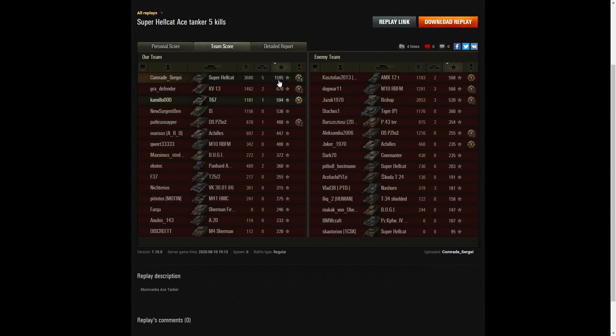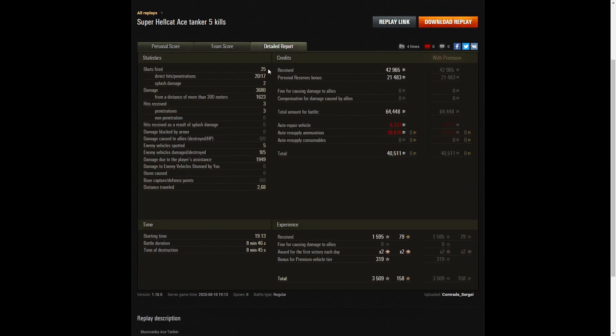That's a good Ace Tanker — nearly 1,600 experience points from that one. 670 went to the KV-13, 594 to the T67. He really was working that Hellcat during the game. 25 shots fired, 20 direct hits — so he only had five rounds of ammo left at the end. 17 penetrations. He didn't get all of them in but got a good result. Two splash as well.